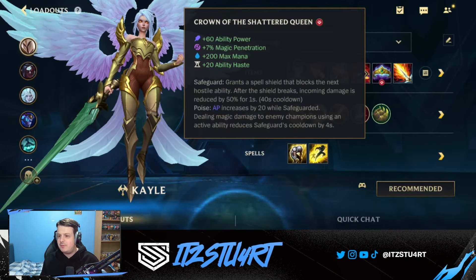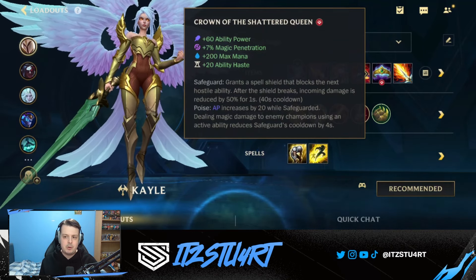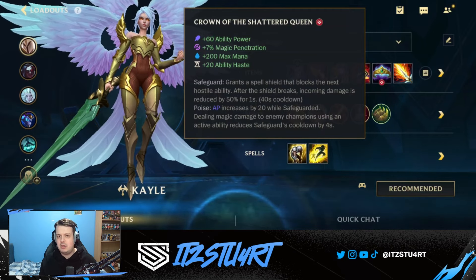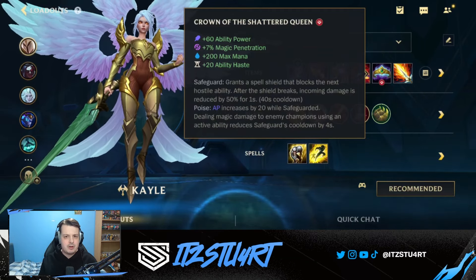Crown of Shattered Queen is more of a defensive item but still gives great stats: ability power, magic penetration, a bit of max mana, and ability haste. The big reason we go for it is the Safeguard passive — it grants a spell shield that blocks the next hostile ability. Against champions like Thresh or Nautilus trying to hook you, or any crowd control, blocking that ability is huge for Kayle. Since she is very squishy and will be a main carry, she'll get focused a lot, so Crown of Shattered Queen helps keep her alive.